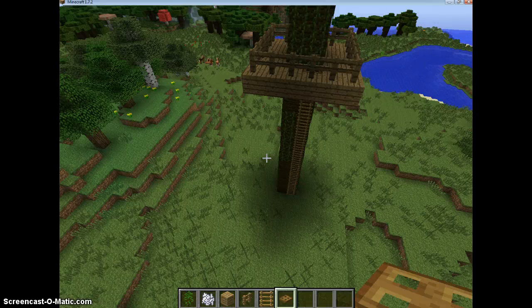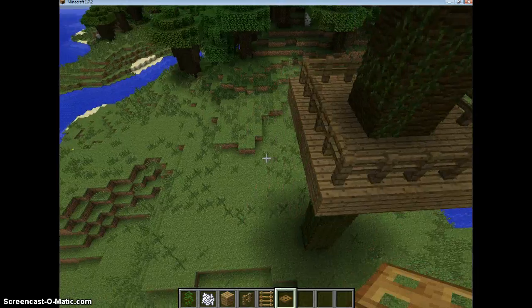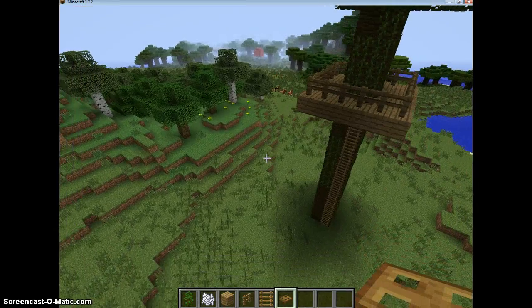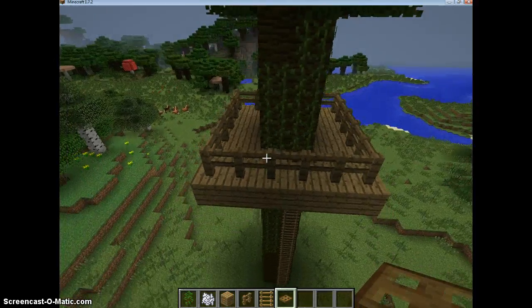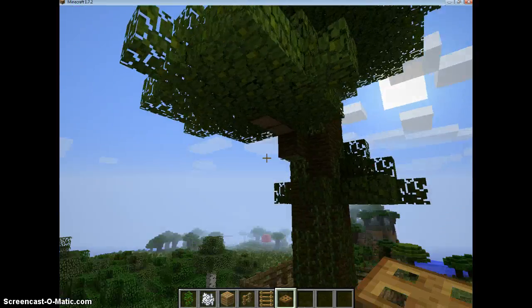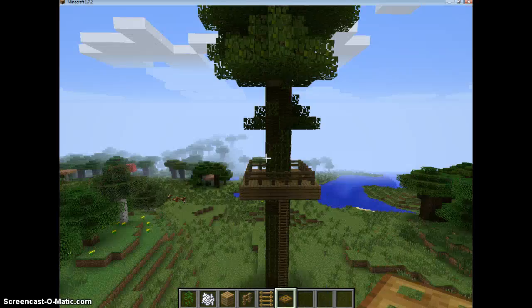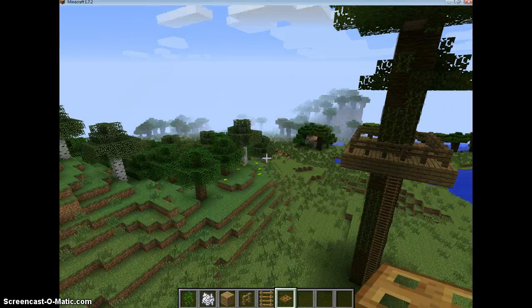Hey guys, welcome to another video. Today we're going to build a really simple treehouse — a tall jungle tree with no walls or anything. You can cover it with leaves if you want so it's like a secret base, and you can also make a ladder up to the top. You can make it any height you want, but that's pretty much the base of it.